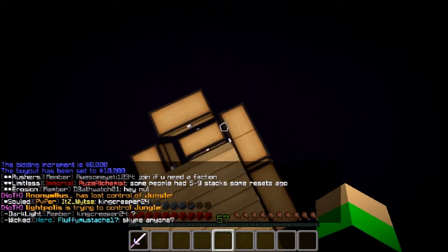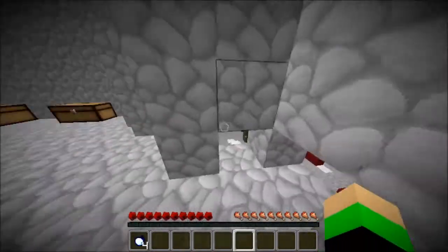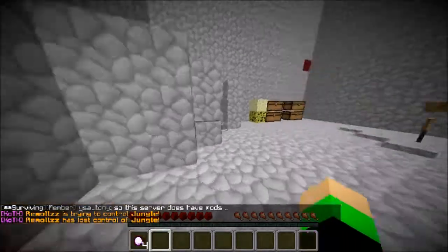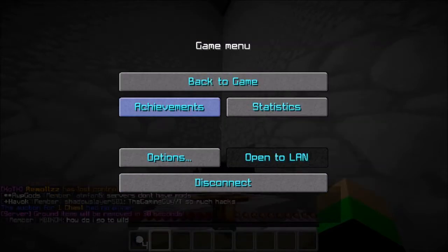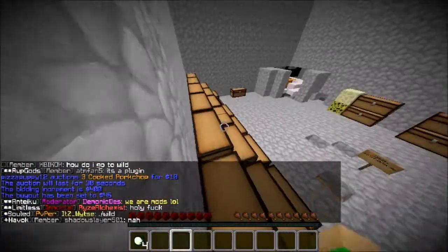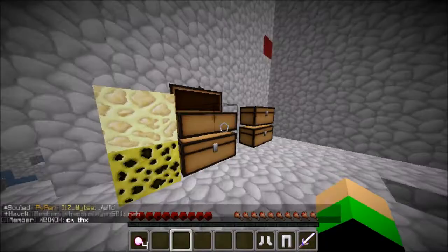I'm going to check if there's a way into that other part of the base. I searched around and wasn't able to find a way into that obsidian and stained glass area. There was actually a hole in it, but it was being blocked by a chest — and I don't know how many enderpearls I'd need to get inside.